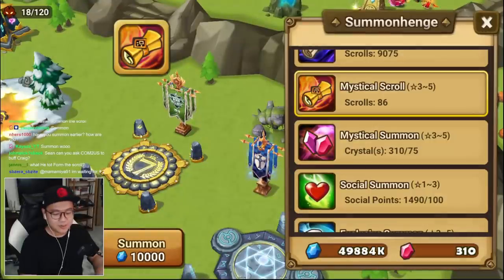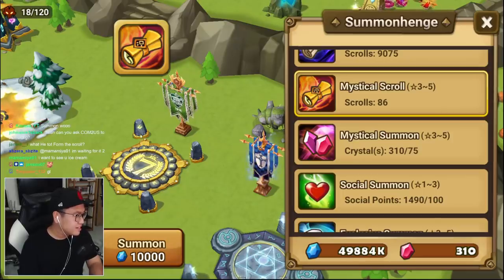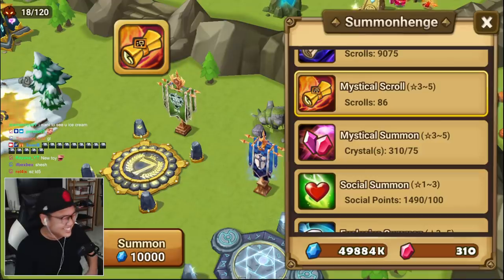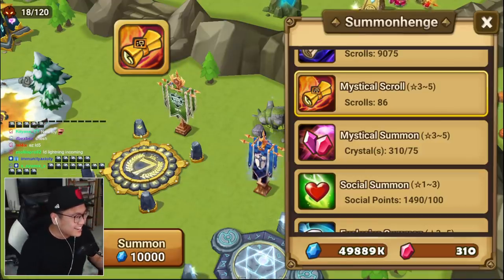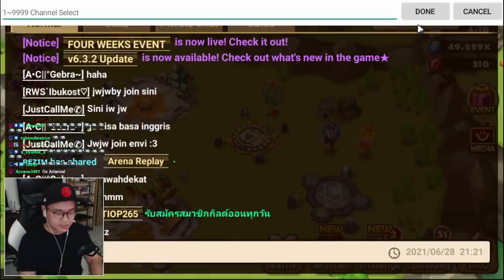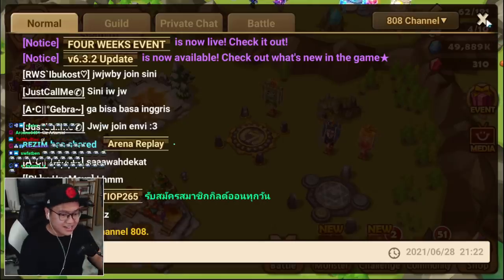Now let's get to the summon session — a small smash with the boys. Alright guys, we prepared a new email for this particular occasion. Can we have some lightning in the chat, please? And then we go to 808 to complete the combo. 808 and lightning in the chat!